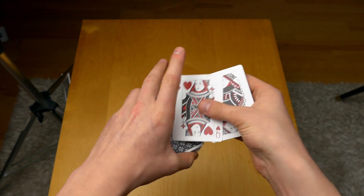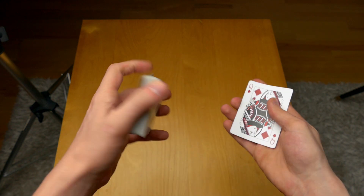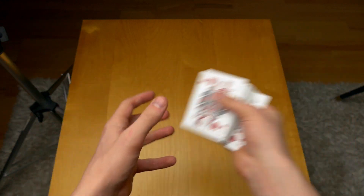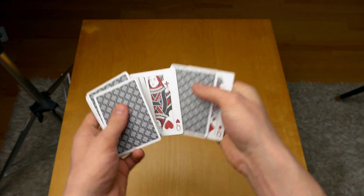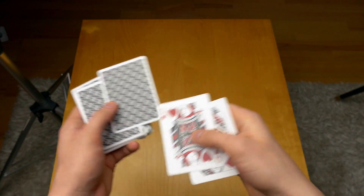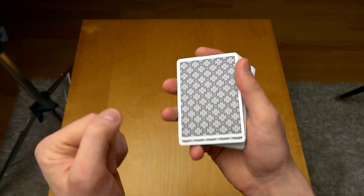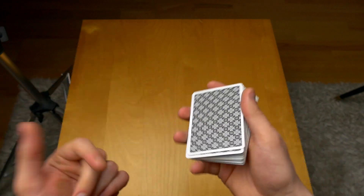Then you take the two queens, show the bottom card while displaying them, and do the clip shift — clip shifted on top, place the queen on top, the other queen on the bottom — and when you throw it, your fingers are taking the card just like that. That's the advanced version, so let's move on to the beginner version which I'm going to go more in-depth into.